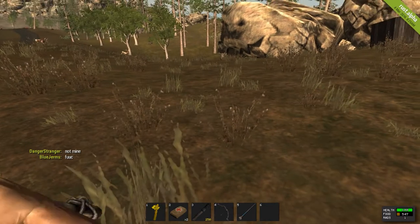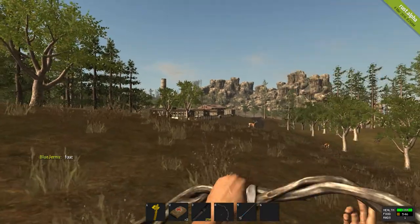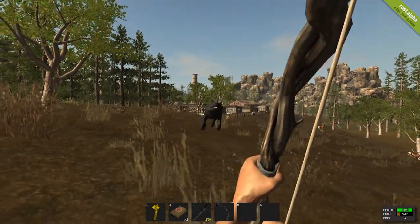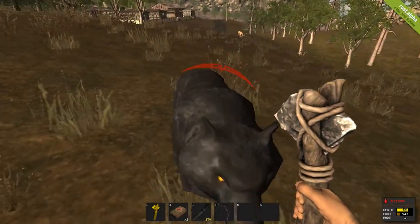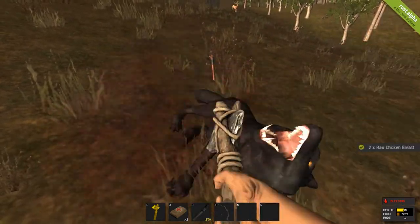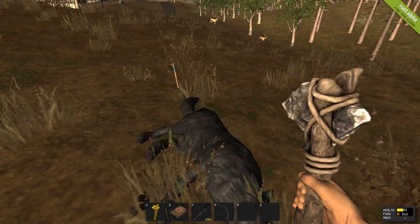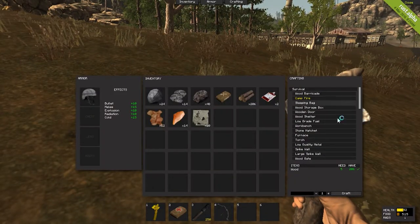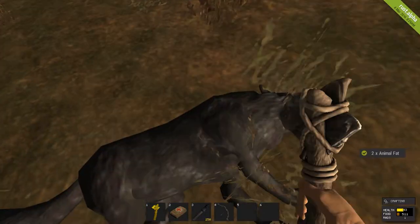Now I'll show you what bandages are good for. Here Mr. Wolf — now I'm bleeding. You can see down the bottom right-hand corner that I'm bleeding. If you use a bandage it stops you from bleeding. But to get back up to full health, what you do is go ahead and create a campfire.